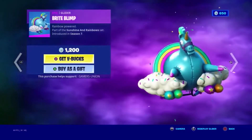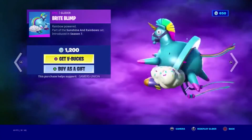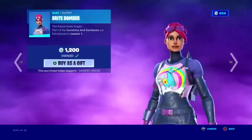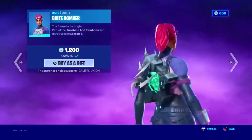Epic Glider Bright Blip. Rainbow powered. Part of the Sunshine and Rainbows set, introduced in Season 7, 1200 V-Bucks. Rare Outfit Black Bomber. The future looks bright. Part of the Sunshine and Rainbows set, introduced in Season 1, 1200 V-Bucks.